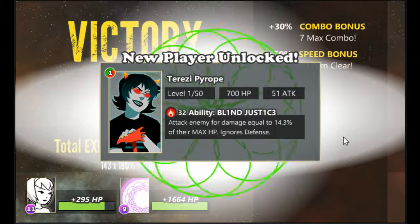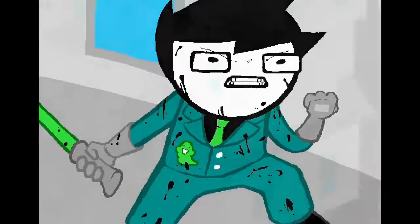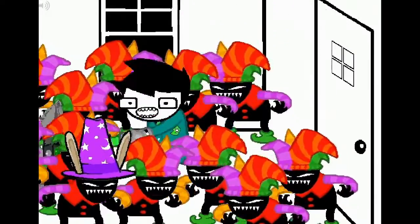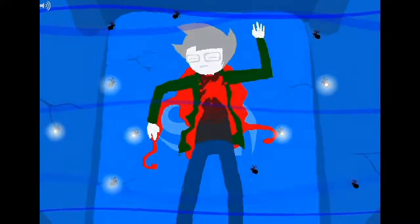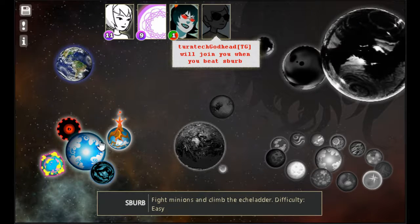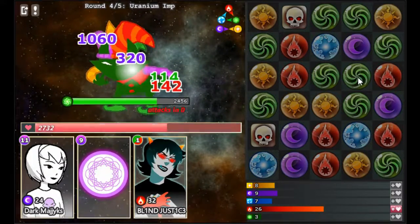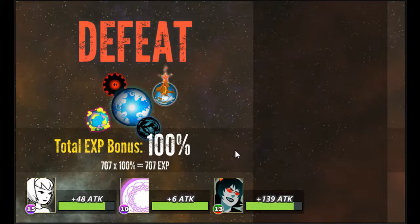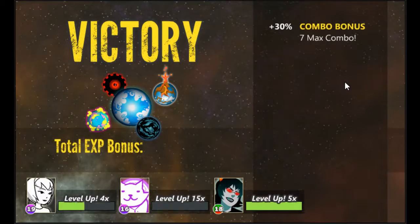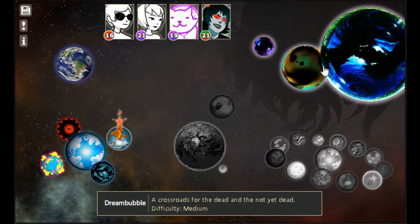Now we're level 11, Terezi has joined our team, and we got a message saying Dave will join us after we beat the Suburbs. Wait — are you kidding? Have you actually seen Suburb Dave? This game will eat you up... but it says the difficulty is easy, so maybe it won't be so bad. Just gotta beat up these low-level minions, beat up this giant, and then... that's it? They made this look way harder in Homestuck. Dave has joined our team and we can access the dream bubble.